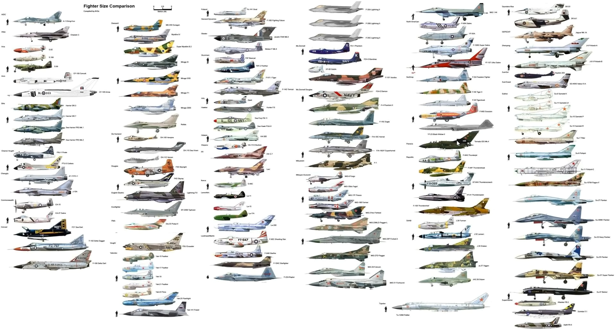Next is the F-84F Thunderstreak — it looks similar to the Thunderjet but has a swept wing. It was introduced in 1954 — about eight years after the Thunderjet. It had a Wright J65 turbojet with 7,220 pounds of thrust. Top speed was 695 miles per hour or Mach 0.91 at sea level — actually slower than the Sabre, which came earlier. But it was a fighter-bomber and recon aircraft, so speed wasn't the number one priority.